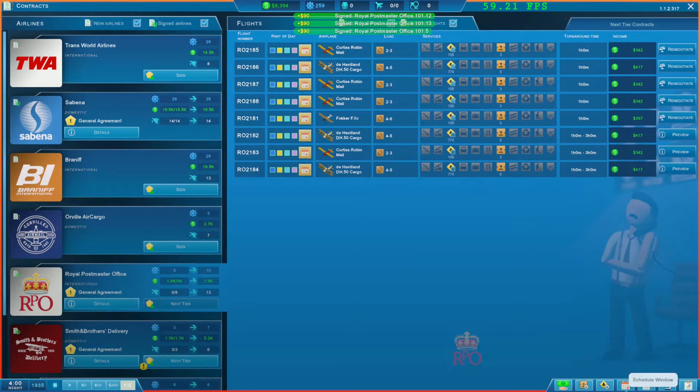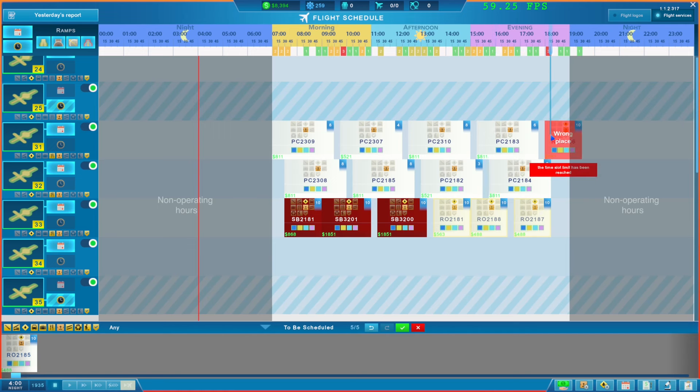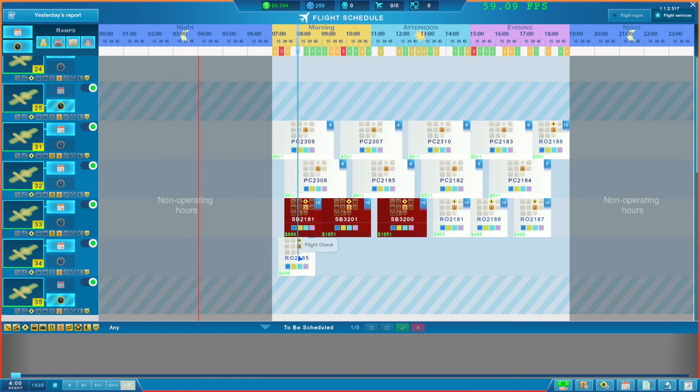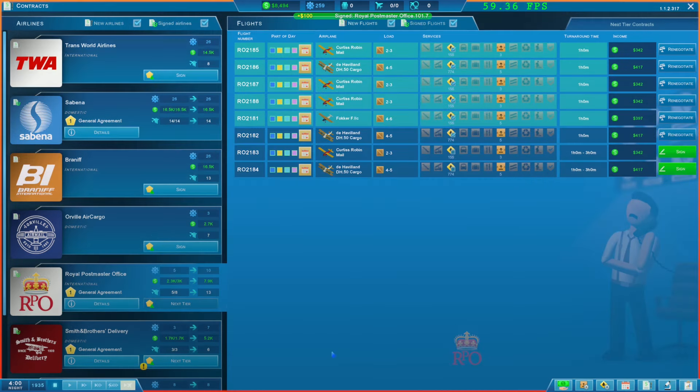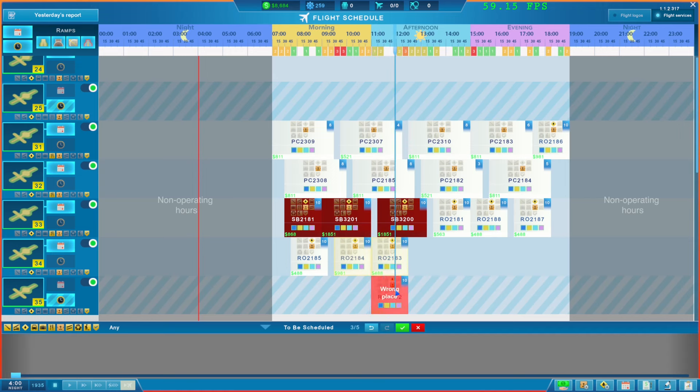I think we can only do five and then we have to go and schedule them. I'm kind of wondering if we can squeeze one in there. If we were to bring this forward a little bit, we can do that and we'll bring in the next one. It just feels like we're wasting a little bit of space there, but that's okay. We don't really need many more — there's not that many more we can add. We're doing all of the services.